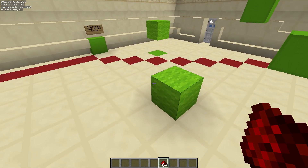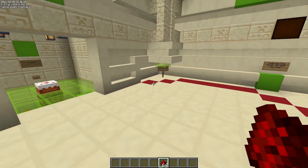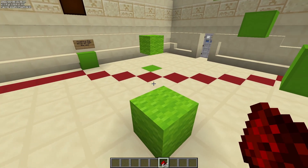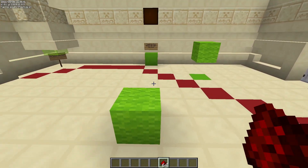The only exception to that is wool blocks — you can move wool blocks that already exist in the world.